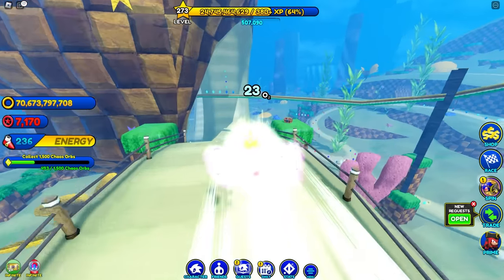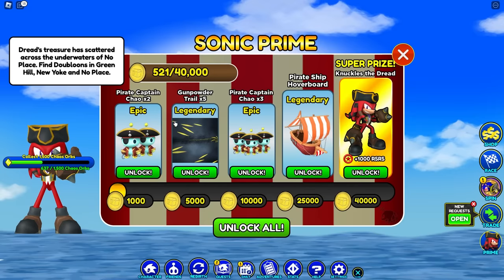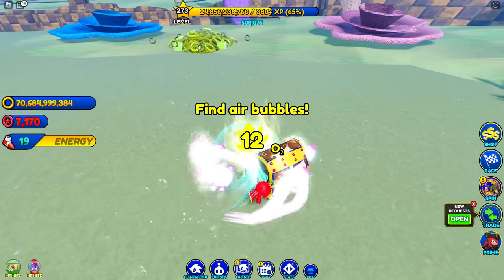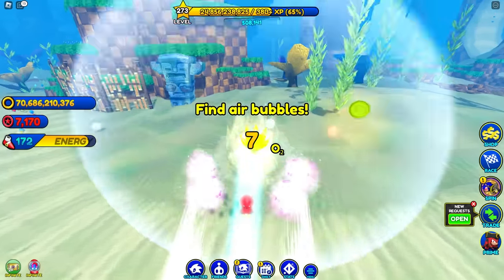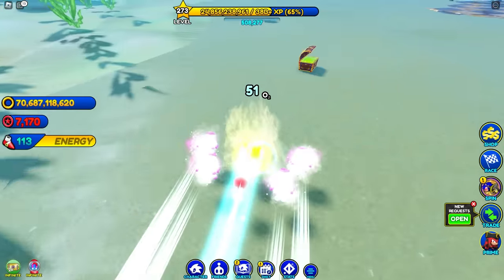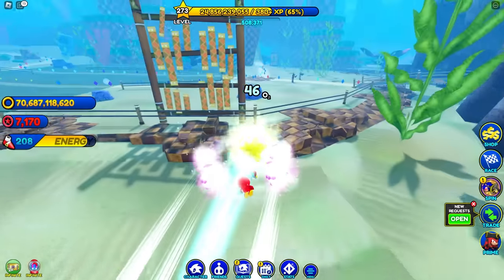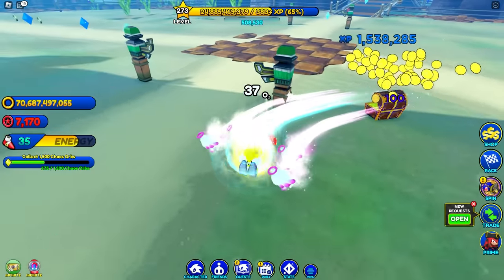We are getting gold doubloons like crazy! We've collected 521 so far. We get 100 gold doubloons for breaking one of those chests — so we gotta make sure we get air bubbles and find these chests, because you just don't get enough from the regular ones. The goal of this event is not only to collect the scattered doubloons but to find these chests too.